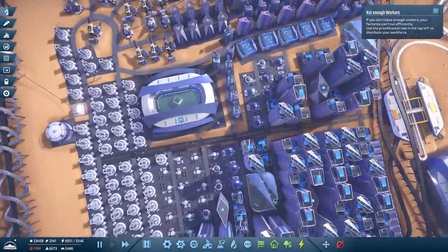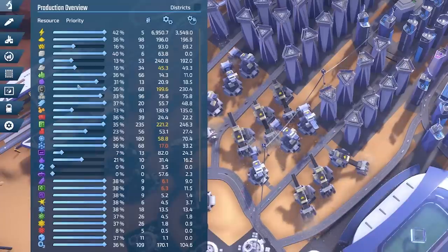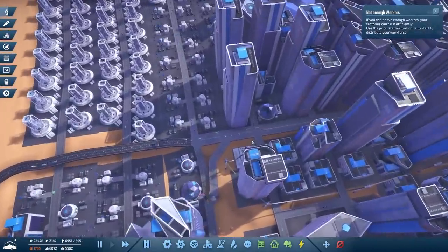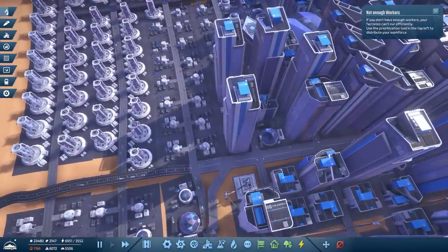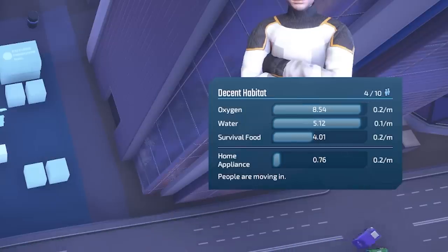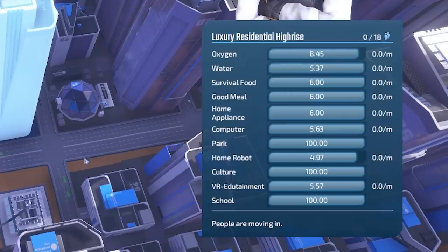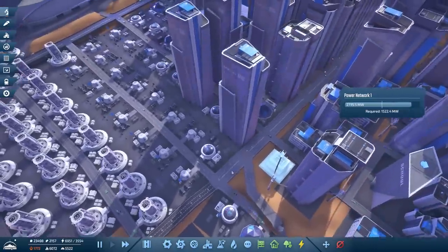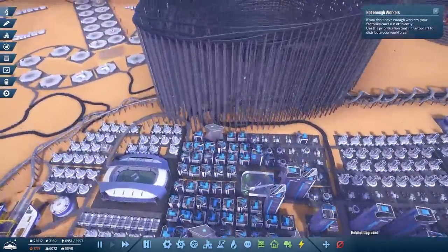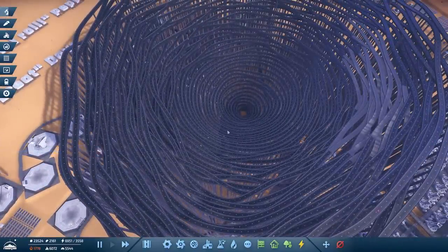I've done a bit of fiddling and the good news is traffic is pretty much sorted. We're slowly tweaking things as we get a higher population — this time I'll be a bit more careful. If I click on this habitat down here which is absolutely tiny, there are 4 people living in there out of 10, and the massive skyscraper next to it is completely empty. I feel like this is London simulator. We've got loads and loads of skyscrapers — just waiting for the G wagons to arrive.